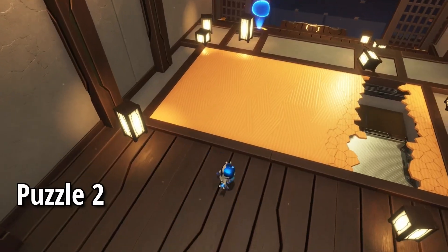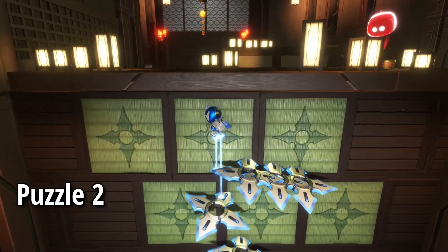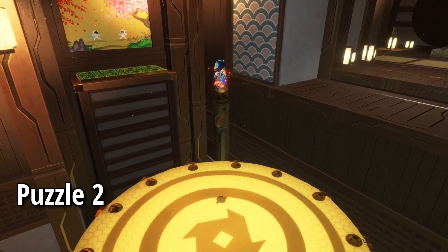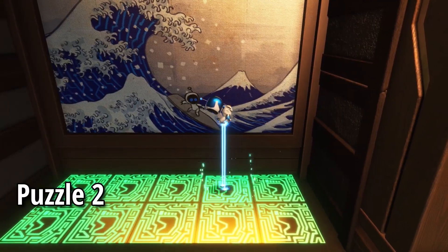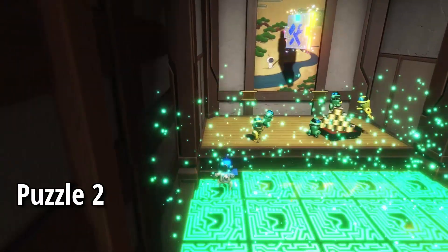We will then continue on to our next shuriken launcher here, where we will shoot some into the wall just to create some steps, and then we will continue along bouncing the drums. And then at the end, we will turn to the left hand side where we can see this puzzle. So we'll work our way through different paintings, just like so, and then at the end we will find puzzle piece number two.